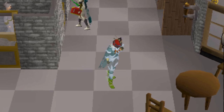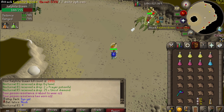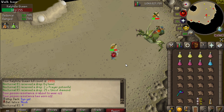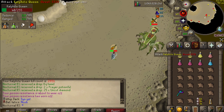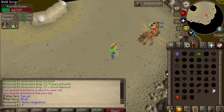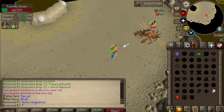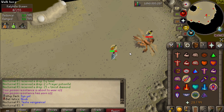Let's try this on a Kalphite Queen task — oh, first hit off the bat! Insane, are you joking? This is ridiculous! Did I just get really good RNG, or is that normal? That was the fastest kill I've ever had, just about.